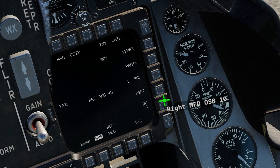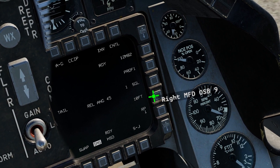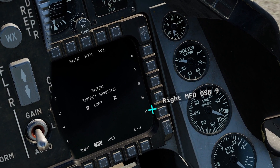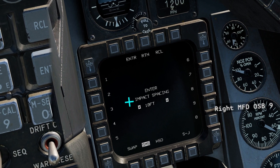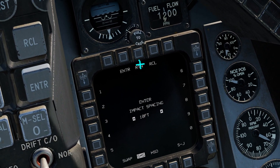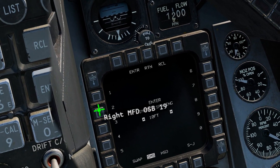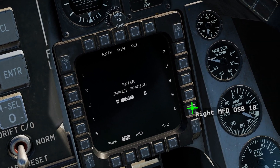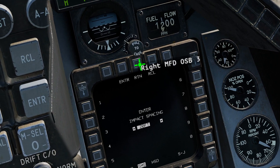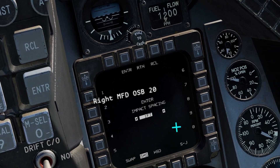If we were dropping multiple bombs with an amount of space between them, we could set it here — impact spacing. We'll leave it on the default of 10, so I will hit return. If I wanted to change it, I could type in a number, say 20, hit enter, and that is 20. Put that back to 10 for now.